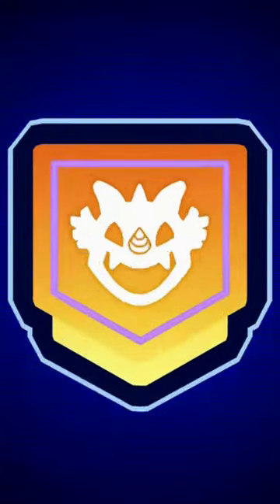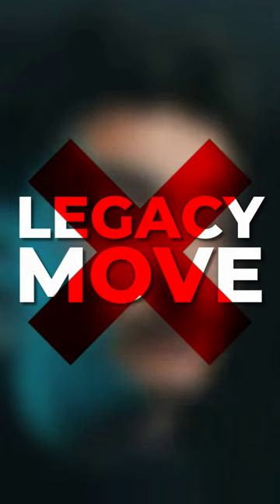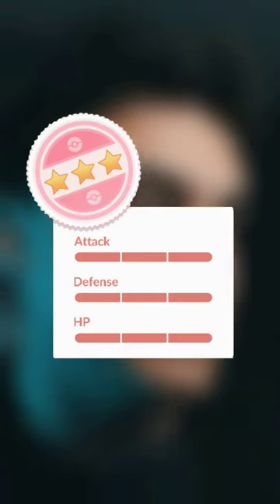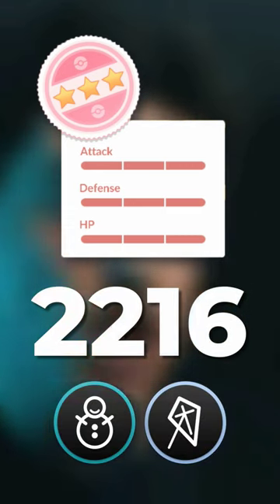Defeat a Celesteela raid and you'll have the chance to catch it, and it can be shiny for the first time, with a rate of 1 in 20. This Celesteela will know no legacy moves, and its 100% IV CP will be 1772 normal and 2216 weather boosted in snowy and windy weather.